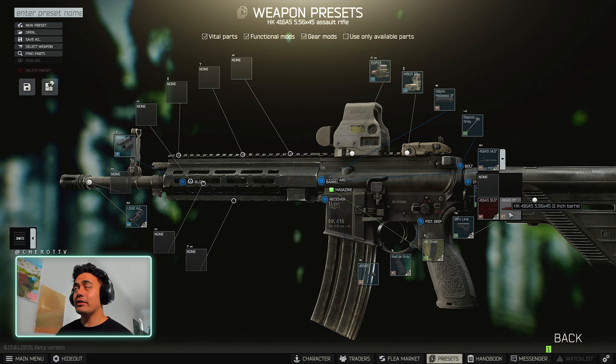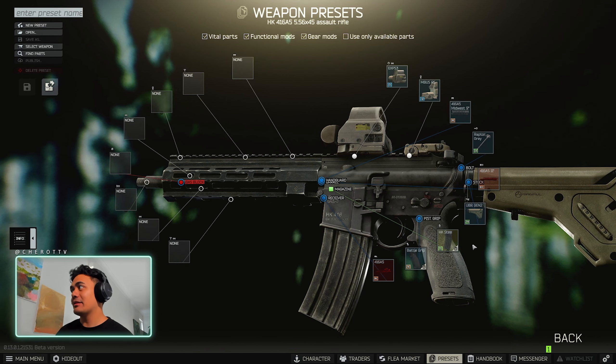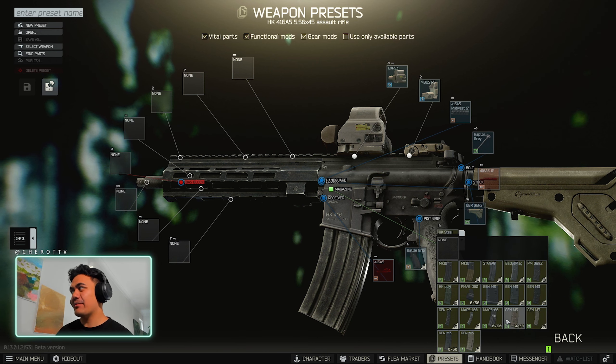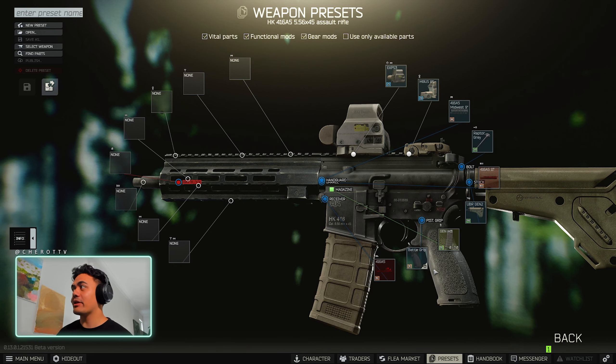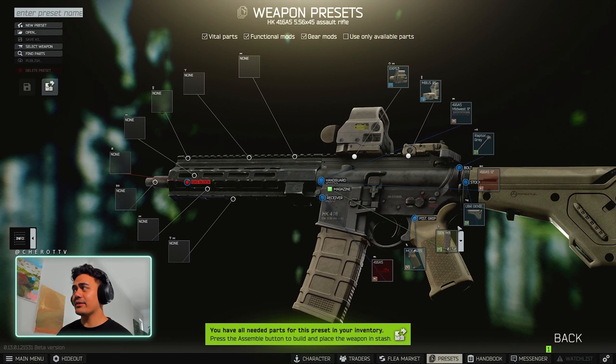Change over to the 11-inch barrel. Buttstock: go to the Gen 2 tan UBR. Your mag: tan mag Gen M3 is fine, 30-rounder. Now the pistol grip — this is the stupidest thing ever — AR-15 Magpul MOE pistol grip FDE version. That's what you need. You are unable to get it through traders.